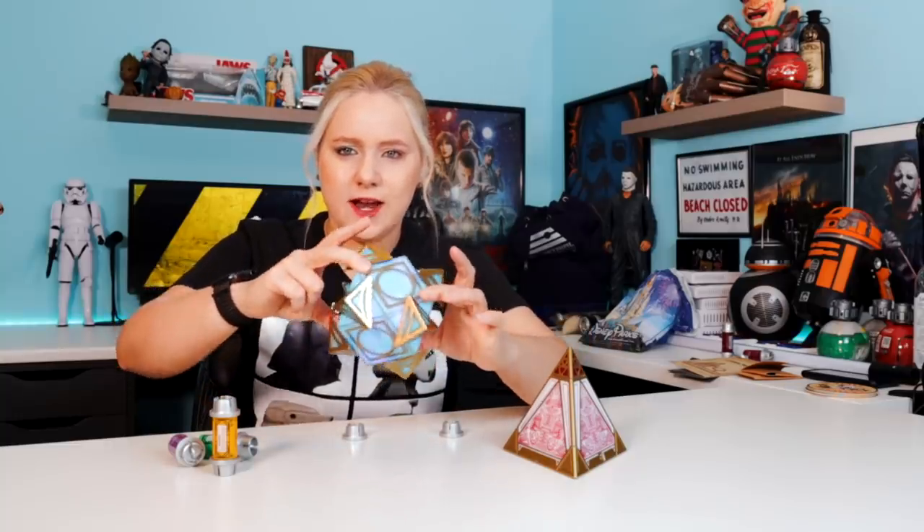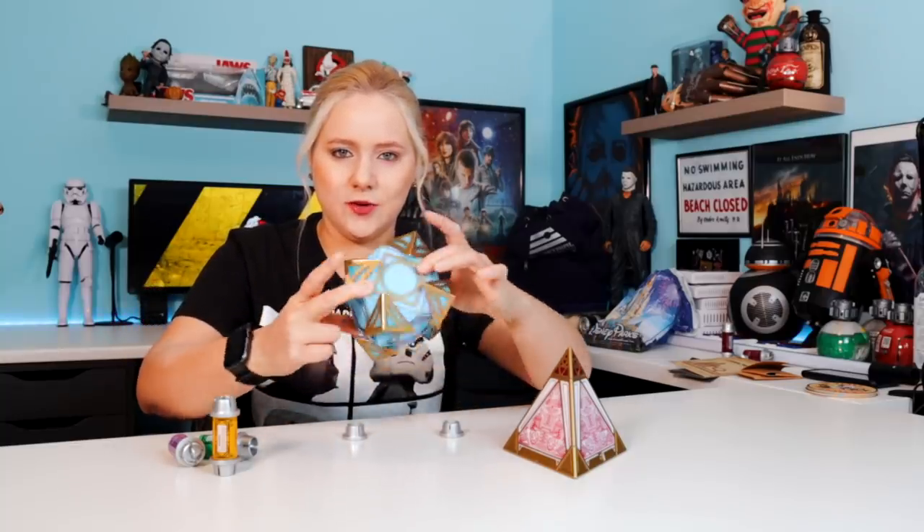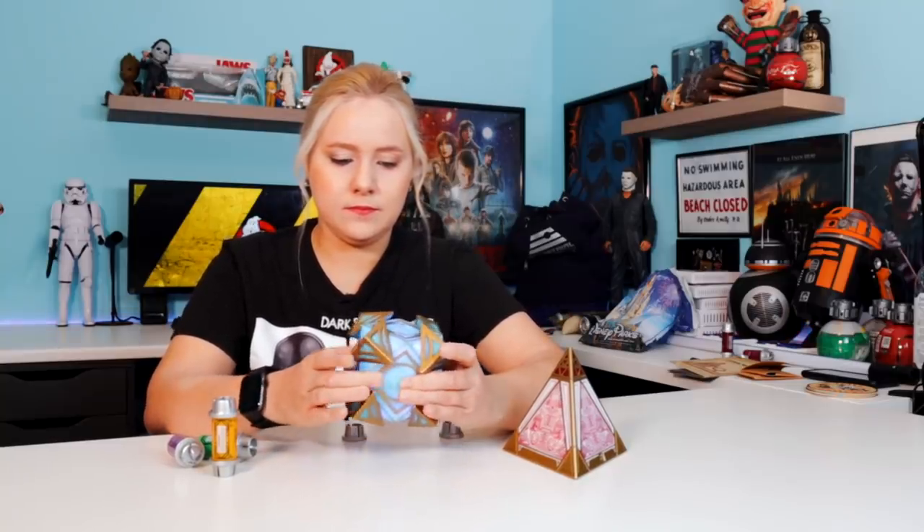Obviously purple is probably going to be Mace Windu. Here is the purple one. 'In negotiations, there are gray areas. In war, there are not. A warrior can't afford them. There's only right and wrong, good and evil, light and dark, and victory or defeat.' So yeah, we got Mace Windu.